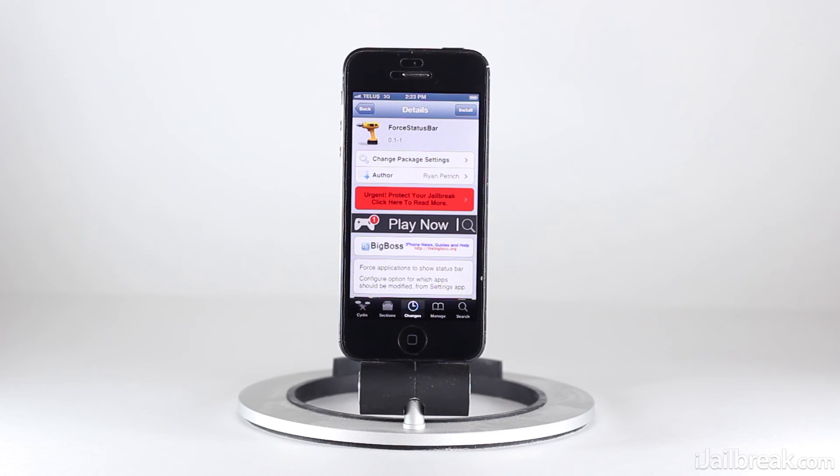Hey guys, this is Jaden from iJailbreak.com and today we're going to be taking a look at a tweak called Force Status Bar. What this tweak does is it forces an application to show the status bar even if it's a full-screen application like a game.